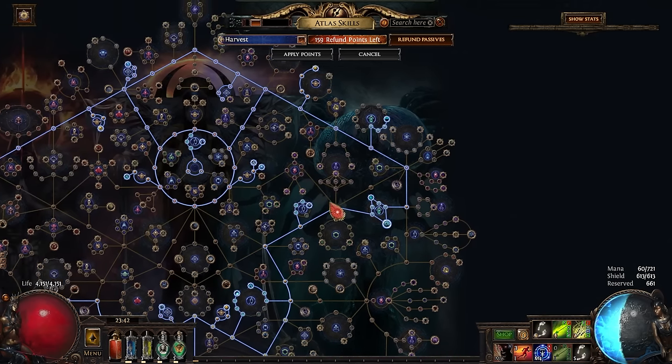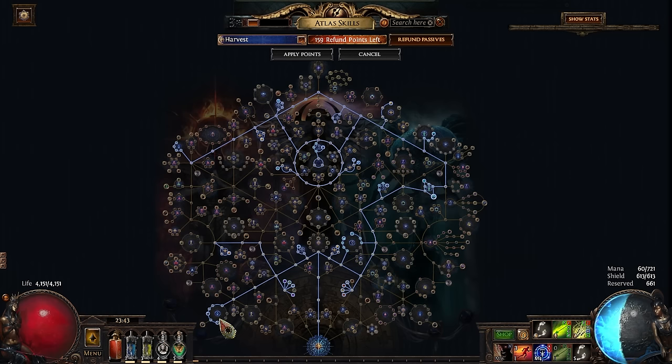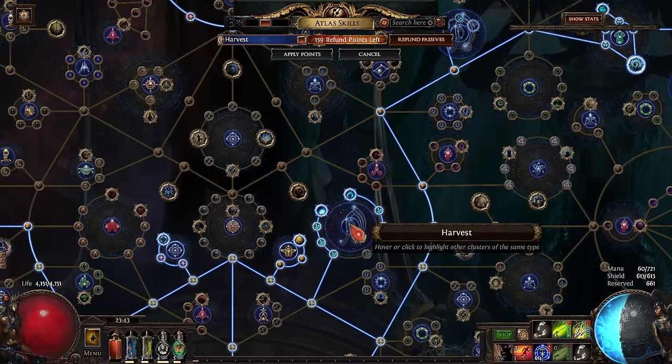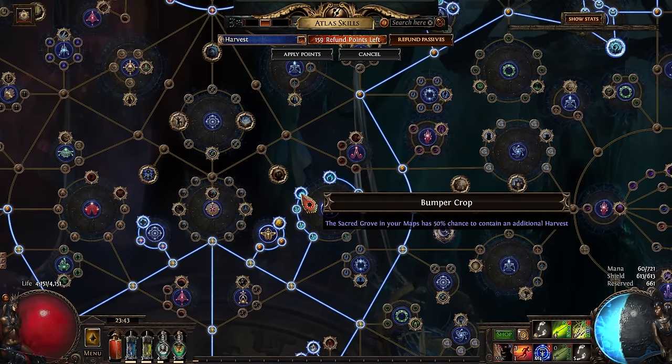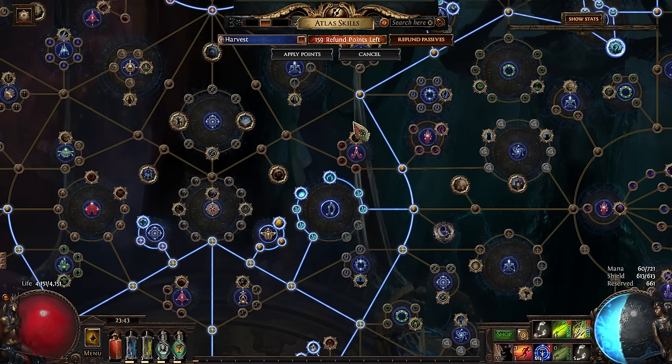Let's talk about the Atlas passives I'm using. I don't think this is the perfect setup — I'm confident it's not. I'm taking the Necropolis nodes in the bottom left and top left just to add more juice into the map. Then I'm taking the main Harvest wheel with Bumper Crop, which gives you a 50% chance to get an extra Harvest in each map, and Bountiful Harvest, which gives you a 10% chance for all harvested plants to spawn an extra monster. This can apply to Harvest bosses as well — I've had situations where I expected two bosses and it spawned three.